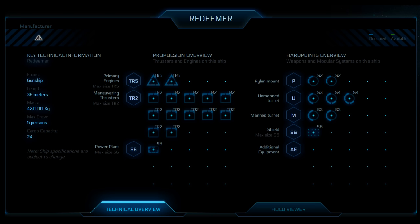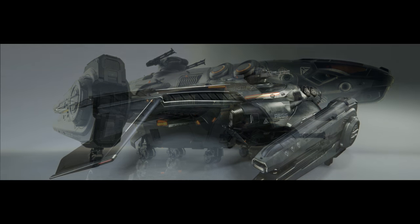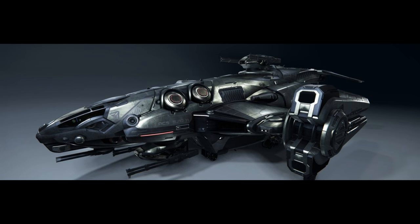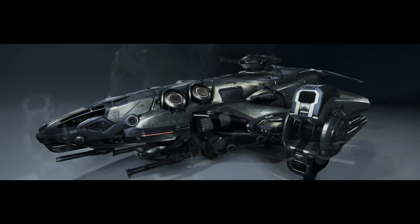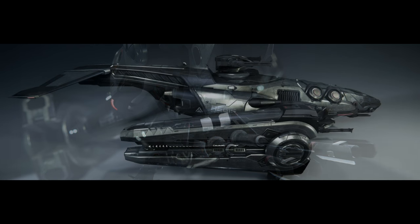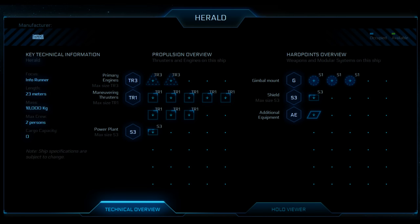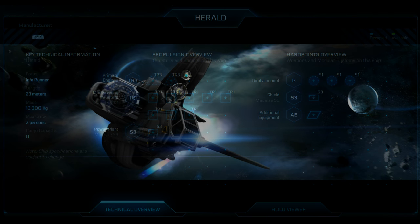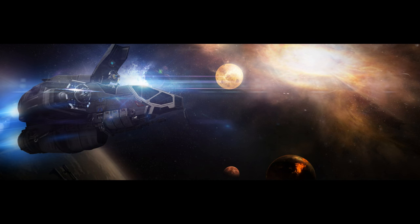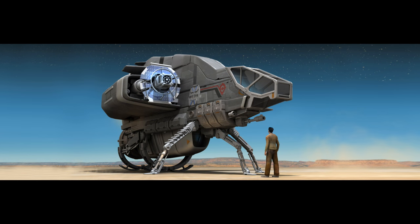Another fleet option with six people starts with one Redeemer carrying three people: a pilot and two gunners. The Redeemer won't carry much cargo, but it's about the most over-gunned ship in the game. With three other people available, a Herald with one person is an interesting option — it may be able to jam signals so the target can't call for help, has missile options including data spike missiles that can force targets to drop shields, is very fast in a straight line, and has three size-three hardpoints.